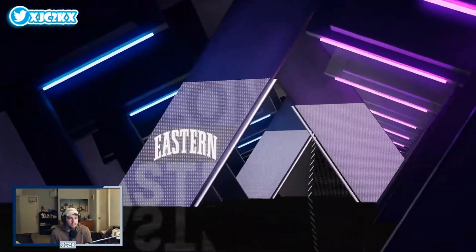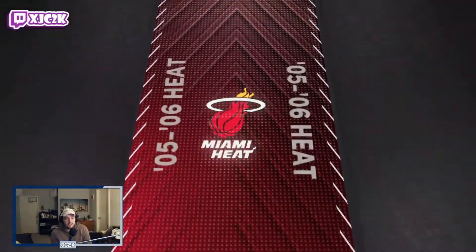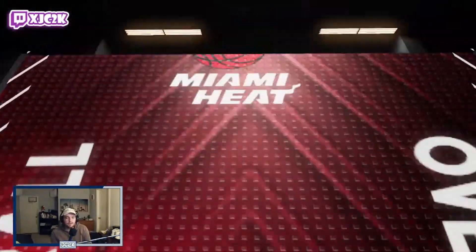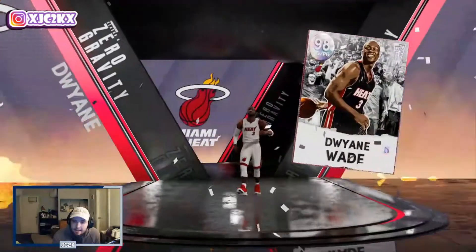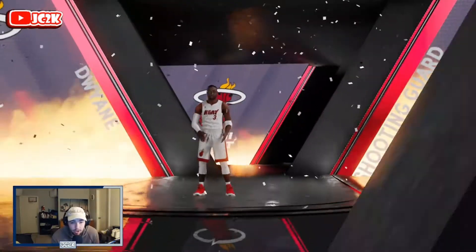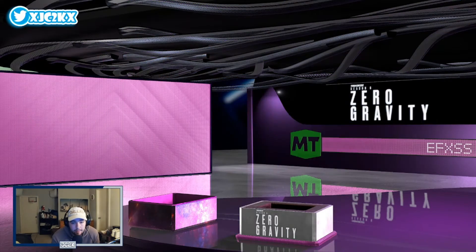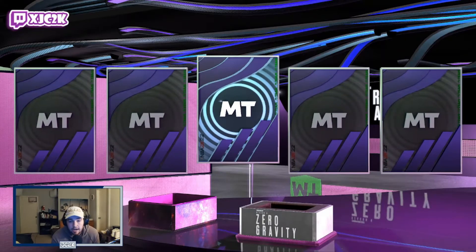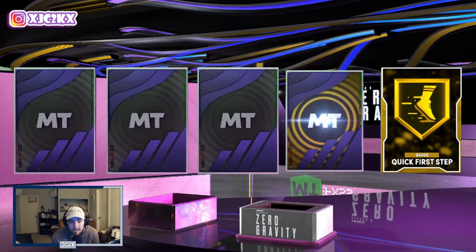Let's see if this galaxy opal player is a dynamic ratings player or a normal galaxy opal, because if it's a normal galaxy opal it could really go for a lot of MT. Is this Dwyane Wade? Yo, Dwyane Wade! This is actually a really good pull because this is a 50-ish thousand MT card — he is expensive, and that is a great pull. The fact that you can get a non-dynamic ratings galaxy opal is absolutely phenomenal and that's going to add a lot of value to this box for sure.